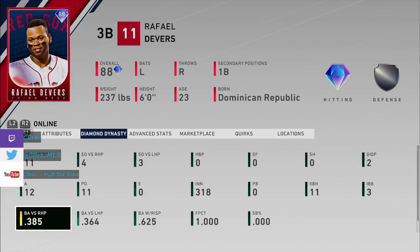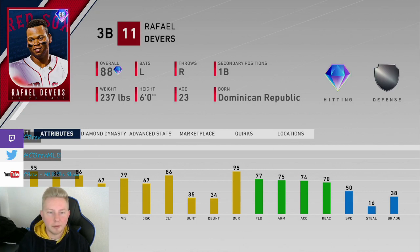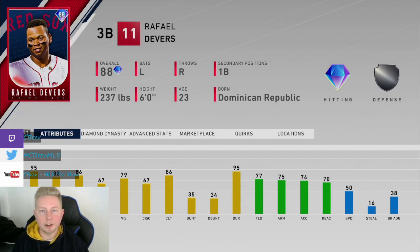He batted .625 with runners in scoring position — that is so insane. I love Rafael Devers, I love this card, this card was amazing. If you're even considering getting him, I probably would. He was just completely insane. For a guy to hit almost .400 on Legend difficulty — especially for how much I wasn't expecting to get from this card — I loved him a lot.